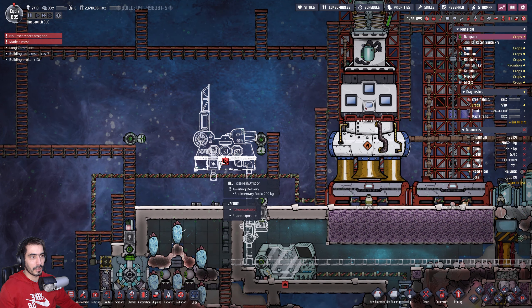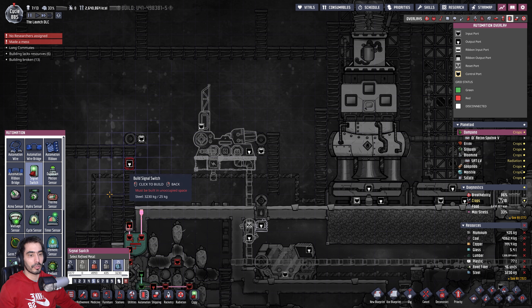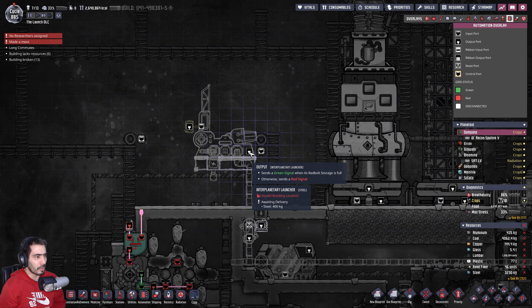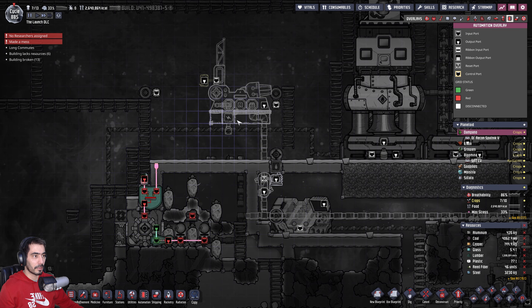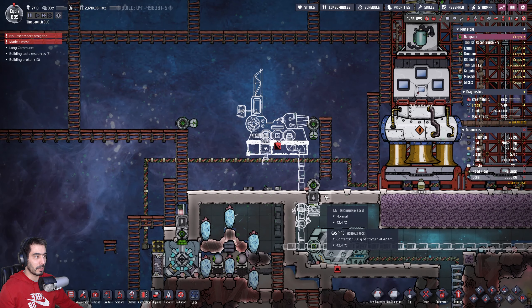Where's the automation? Enable payload launching — that will always be active. Let's do a signal switch made out of lead — it sends a green signal when its red ball storage is full. I could send it back, but I'm going to let things be manual for now.